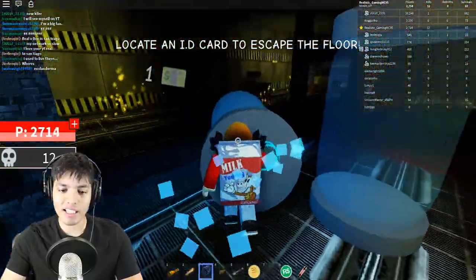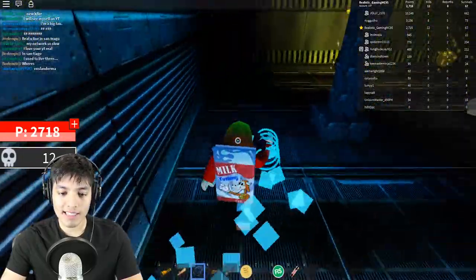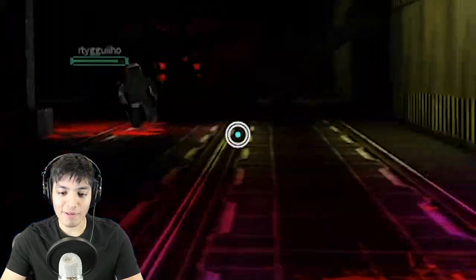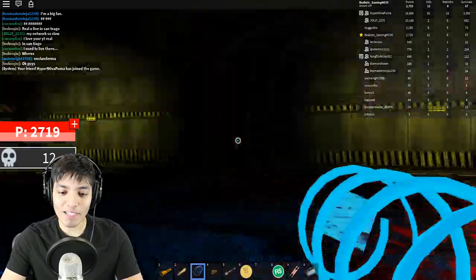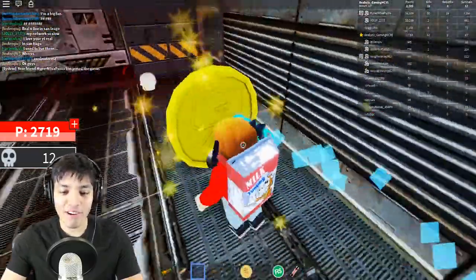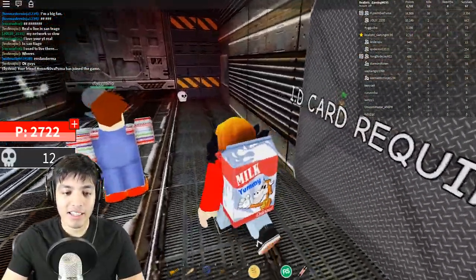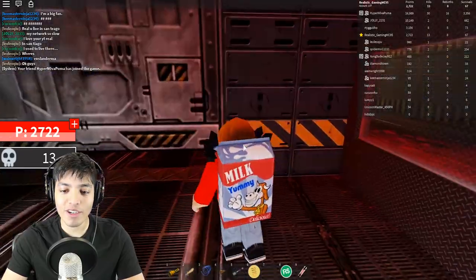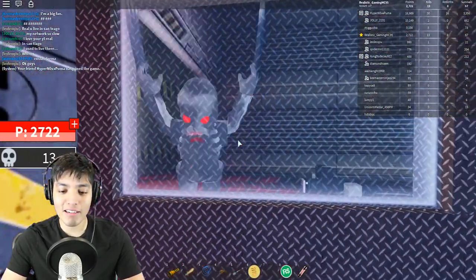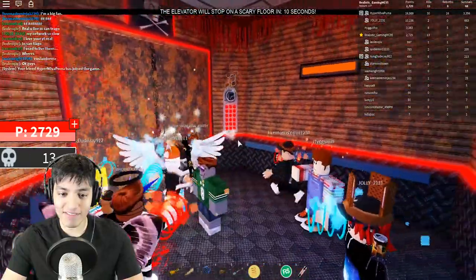This floor releases multiple killers — 'locate an ID to escape the floor.' Oh nice, we just located an ID! Let's go back — oh my god, the Rink is chasing somebody down. Don't bring him to me! Somebody open the door — nice, did we make it? Let's help him out. Oh there he goes, chasing outside — leave the poor bacon hair alone! Rest in peace to the bacon hair, we just witnessed him getting murdered right in front of us.